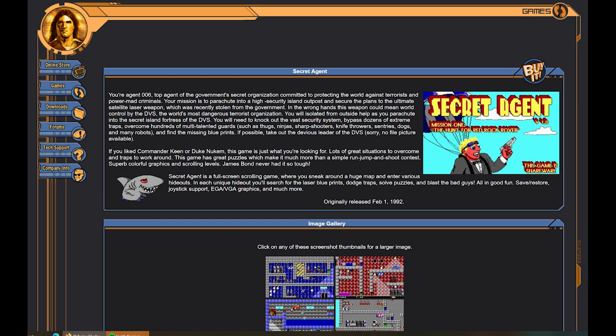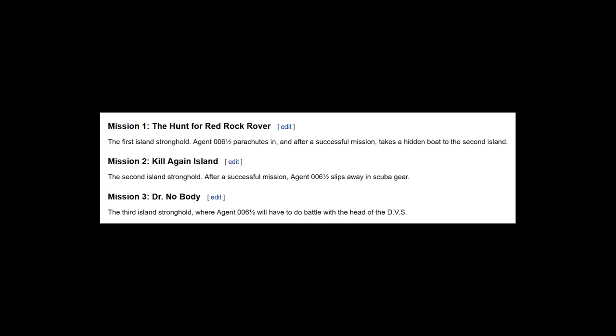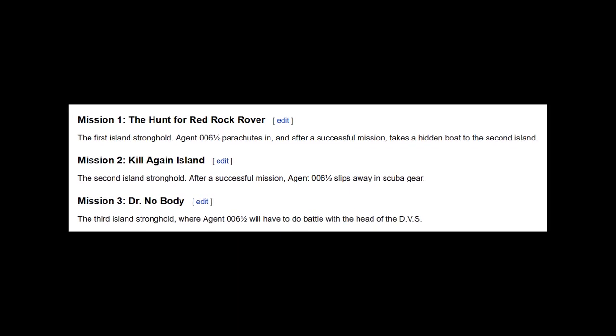A future, if not already classic, side-scroller developed in 1992 by Apogee Software. You're a rather pixelated Agent 006 and your mission is to secure the plans to some laser satellites. If you're into Commander Keen and Portal, this one is easy to pick up and get straight into. There are three episodes set out as missions and we're playing the first: The Hunt for Red Rock Rover. There is a speed run completed for it — check the video description. Now let's explore this slightly forgotten gem.